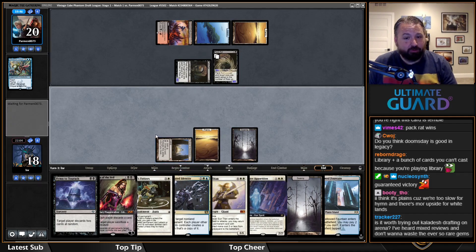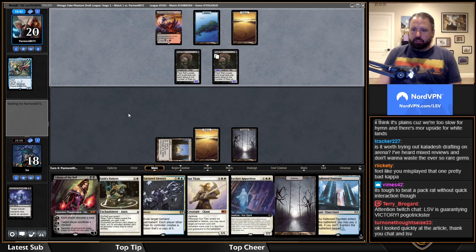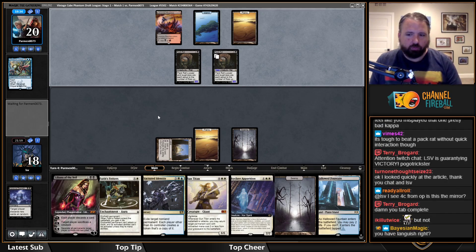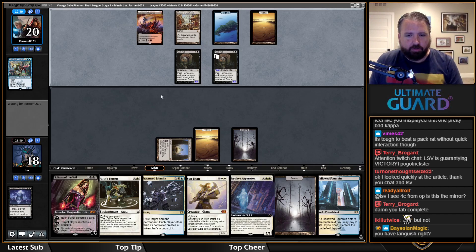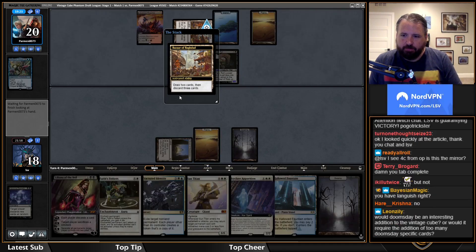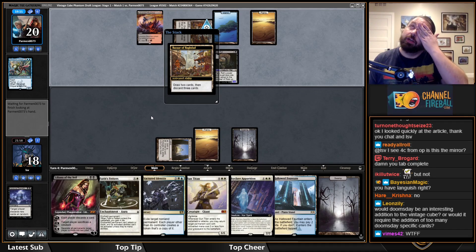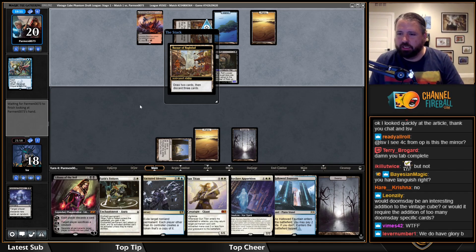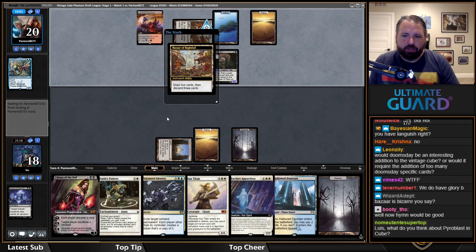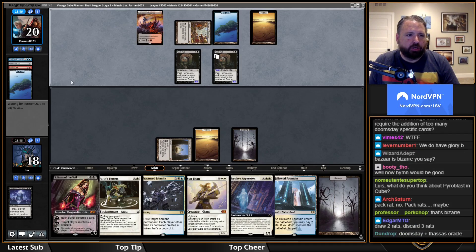The ordering might be tough — Pack Rat might beat me now. I think I'm discarding Hymn; I don't think this game is going to come down to casting Hymn at this point. They're going to hit me with two 3/3 Rats this turn, down to 12. I don't have Languish, but I have other things. Pack Rat plus Bazaar is a little rough. I don't even know if Hymn would be good now because they're going to go to three cards in hand, then just make a Pack Rat anyway.